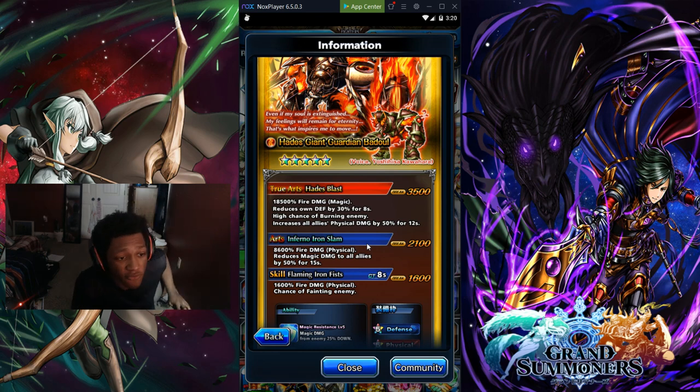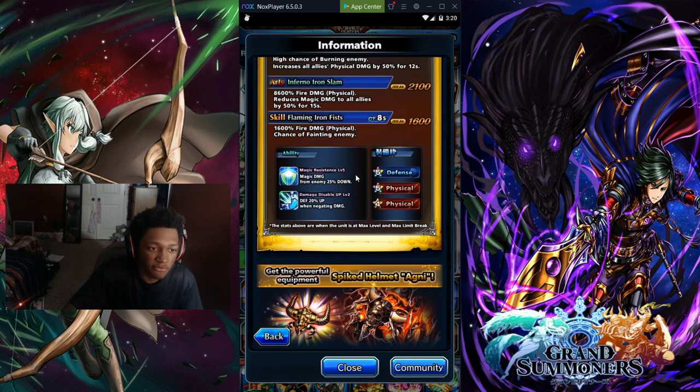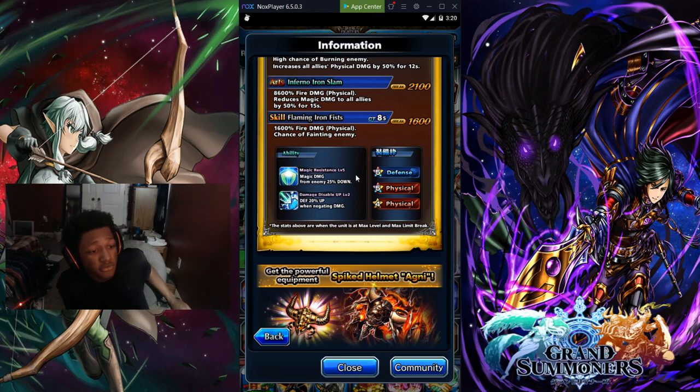Haze Blast is 18.5k fire magic damage, reduces its own defense by 30% for 8 seconds, high chance of burning the enemy, and increases all allies' physical damage by 50% for 12 seconds, with a 3.5k break. The abilities are: Magic Resistance Level 5 — magic damage from the enemy 25% down — and Damage Disable Up Level 2 — defense 20% up when negating damage.